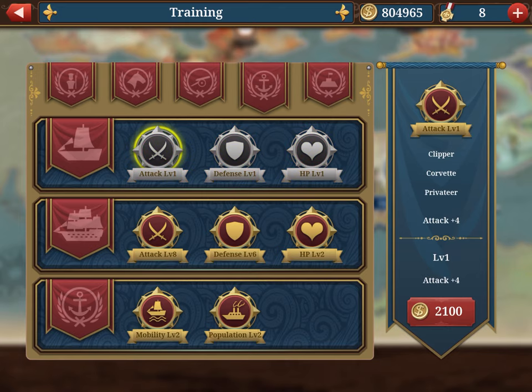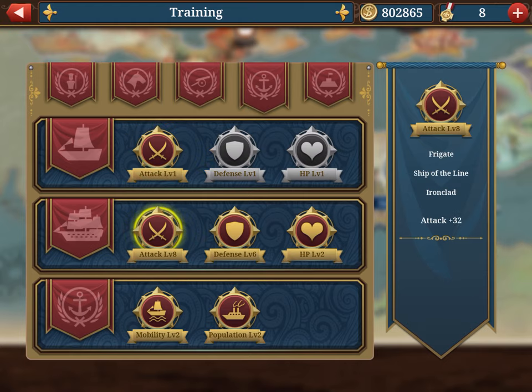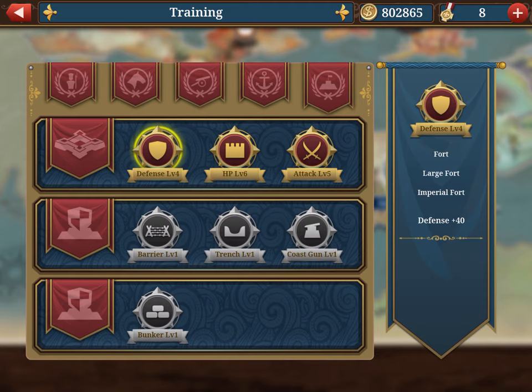For navy, mobility is particularly important. I finished the game without ever upgrading the first block — clipper, corvette, privateer — because I rarely use them. The second block has the frigate, ship of the line, and ironclad: these three units you would use, and those are maximized. I'm not big on forts or trenches and rarely use them.